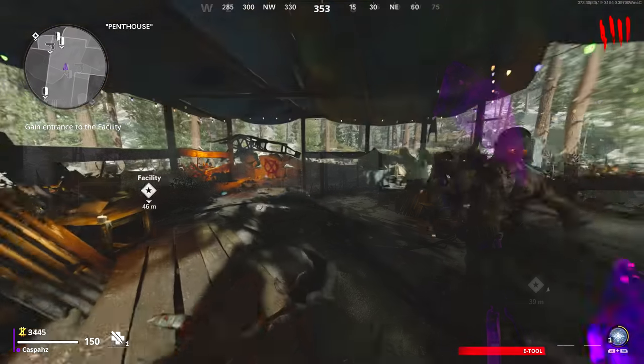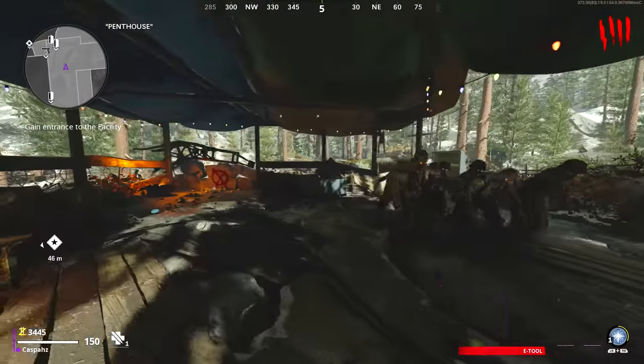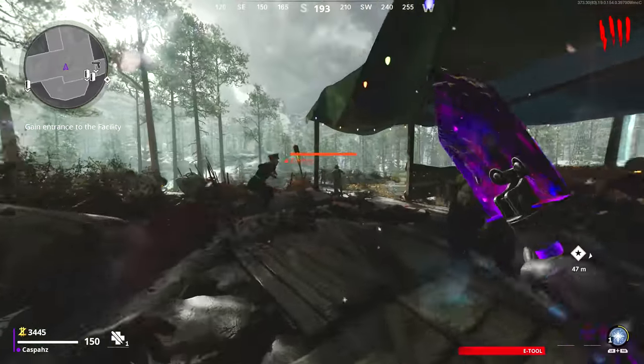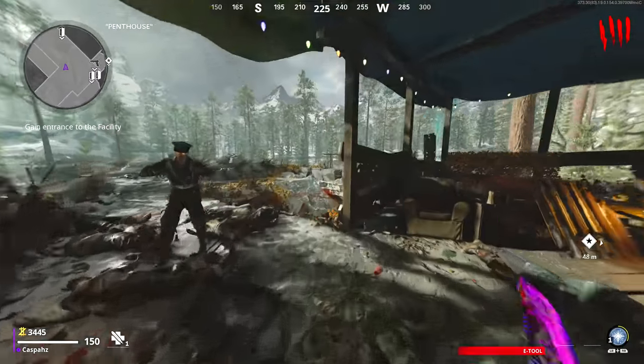For the strategy to work, make sure that the barricade leading to the crash site is closed off. You will then want to kill zombies with your weapon until you charge up the frost blast field upgrade, then train zombies into a horde, and once you have a nice tight horde, activate the frost blast.